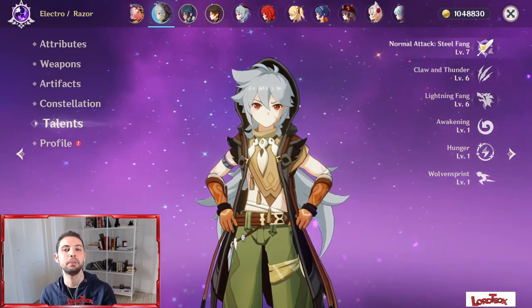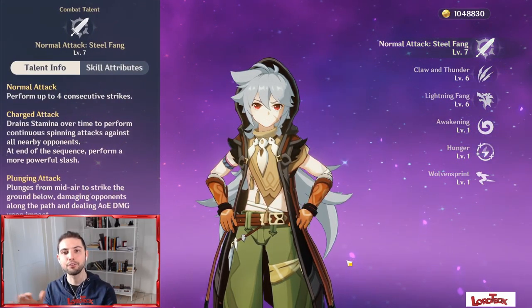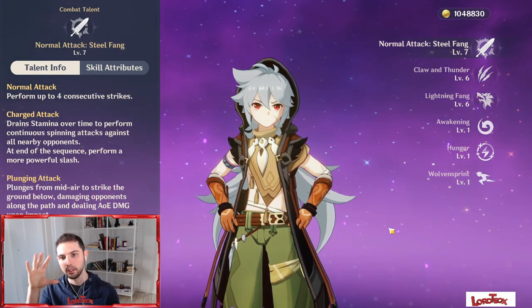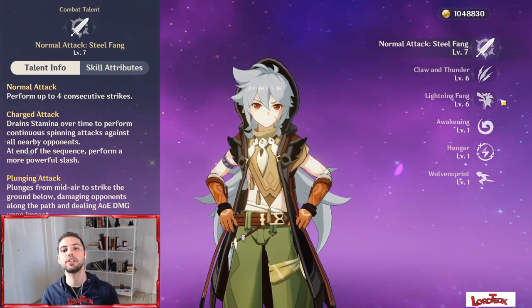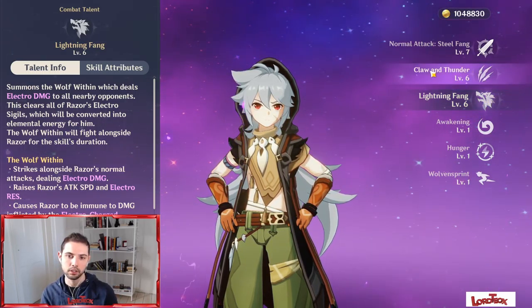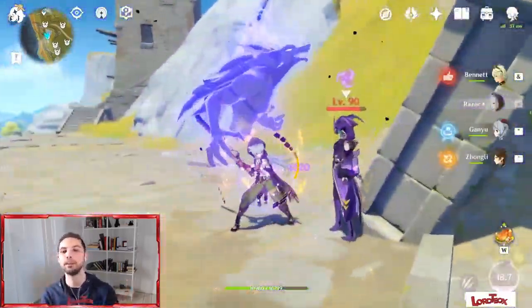Regarding talents: since Razor will definitely be your main DPS, at high world level you should have all talents at least at level 6. If you want to prioritize them while building Razor from the start, I recommend beginning with normal attack first, then elemental burst, and finally elemental skill. Having the highest normal attack talent level possible is vital for a good Razor DPS build.